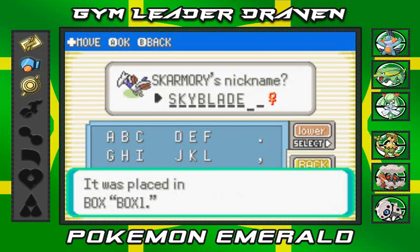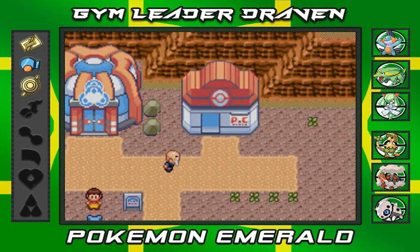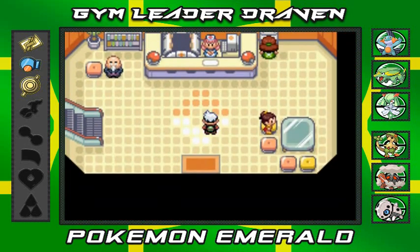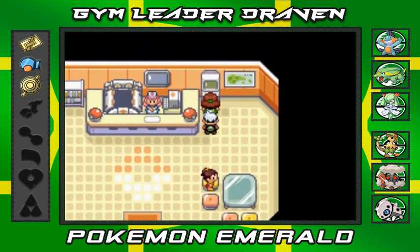I'll see you guys right back at Fall Arbor Town. Alright, so we're back at Fall Arbor Town. Before we even get into the PC to grab Skyblade, there is somebody right here blocking the PC. This is where you find out who actually developed the PC here in Hoenn.